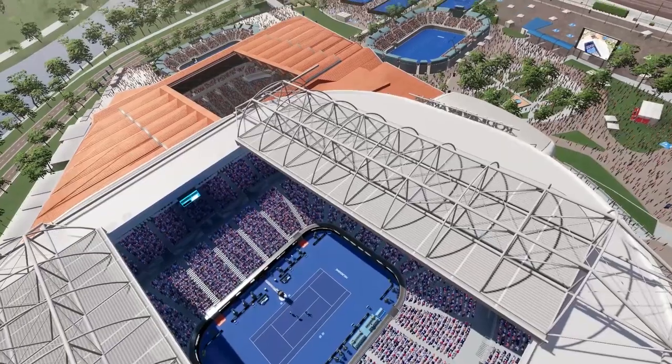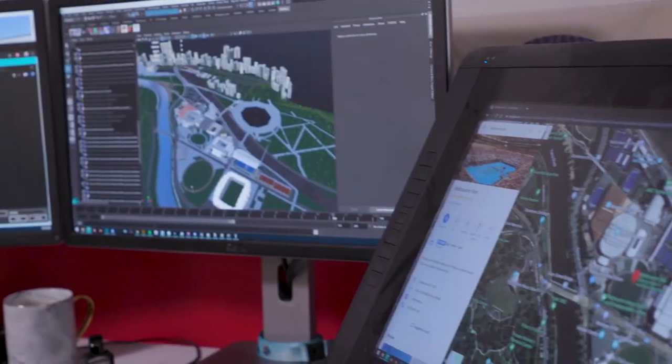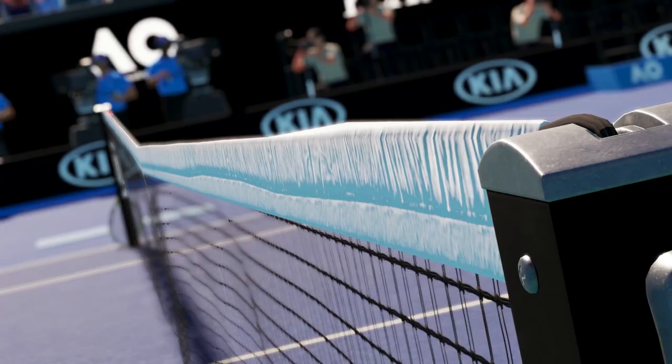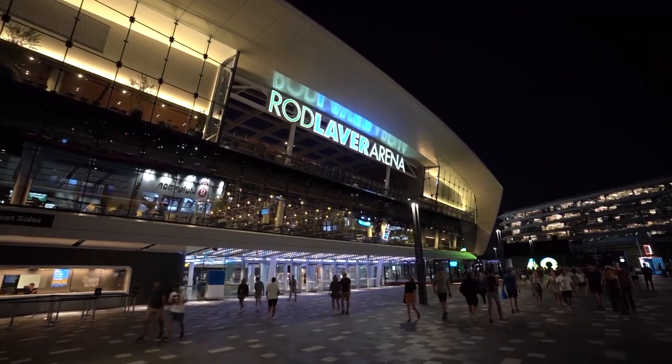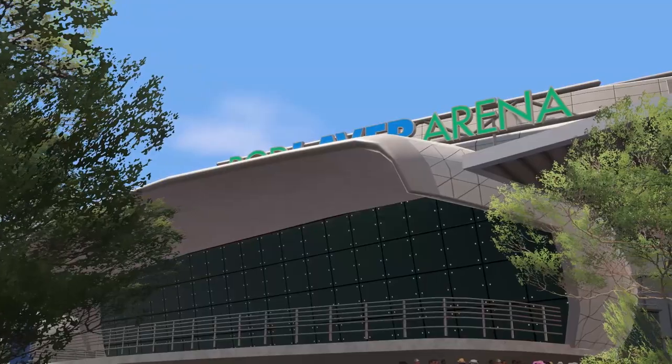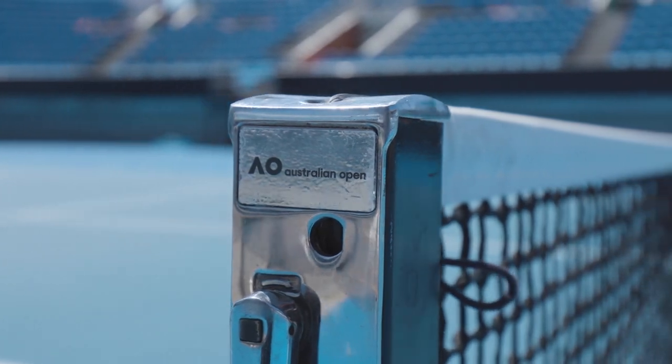We've actually added the entire Melbourne Park, so you've got the show courts, you've got Golden Square — everything that is happening during an Australian Open tournament you get within the game. The access they give us around Melbourne Park, we get to come down onto the courts and really scope out what Melbourne Park is around the Open. It helps to create that overall authentic atmosphere in the game.